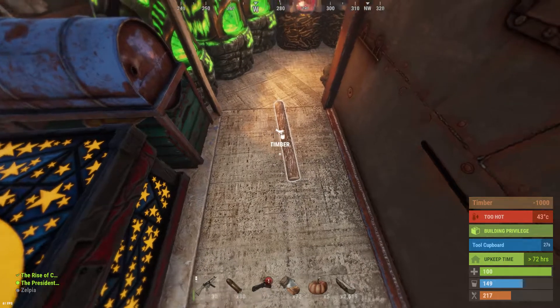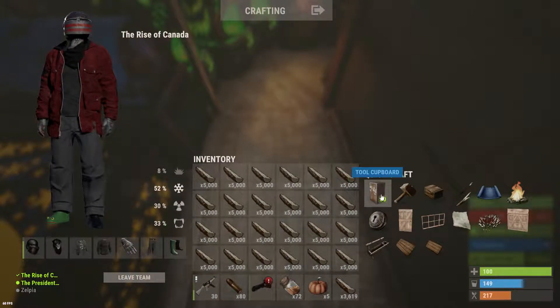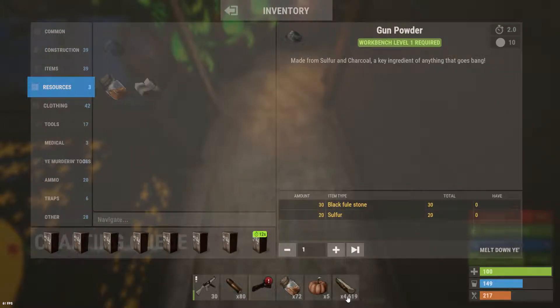I'm gonna cancel this craft queue real quick here guys and then I'm going to hit my TC button here. This is an issue with the crafting controller plugin right now. Essentially once I click this you're gonna see this number changes to 4,000 but this one just got 1,000 wood for whatever reason.